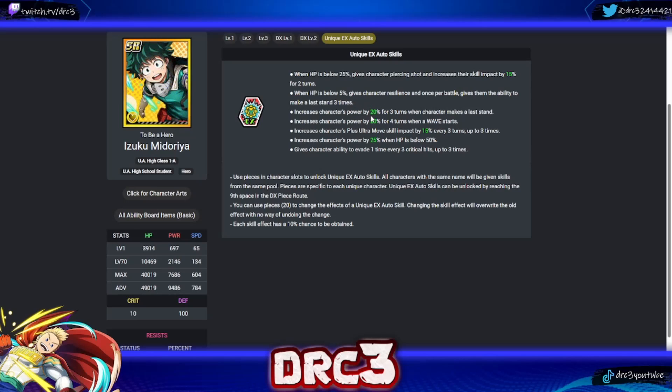Deku's third EX skill increases power by 20 for three turns when making a last stand. The fourth increases power by 20 for four turns when a wave starts. The fifth increases plus ultra move skill impact by 15 every three turns up to three times. The sixth increases power by 25 when HP is below 50, and gives evasion once every three critical hits up to three times. Overall, the top two skills — piercing shot and last stand — are the most useful for any version of Deku.